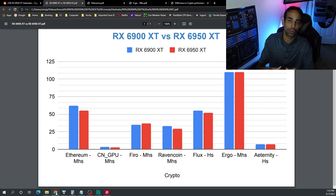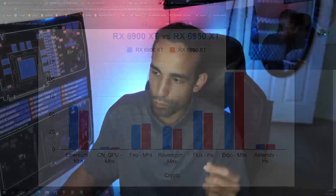The 6950 XT is either equal to or lesser than the 6900 XT. Why is that? Well, the 18 gigabit-per-second memory, while it is faster, has looser timings, and I think that's a big contributor to why this card is underperforming or lackluster, so to speak.